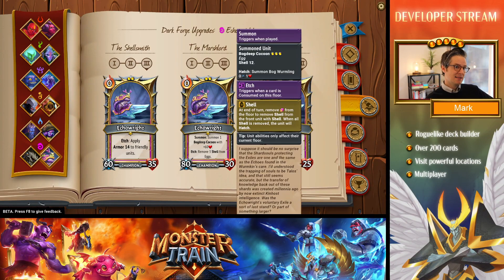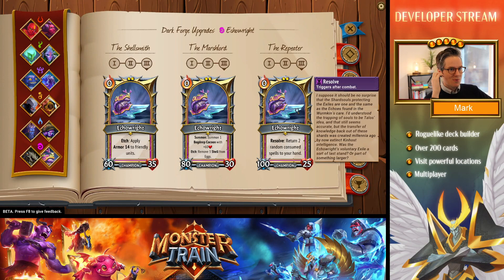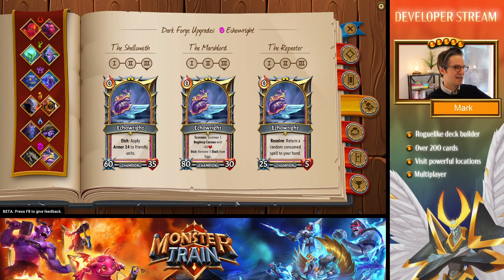We've got the Shellsmith path, which is all about Etch and Armor. Etch is a new trigger that triggers when a card is consumed on this floor. We've got the Marsh Lord path — upon summon, he summons one Bog-Deep Cocoon with 60 extra health which, when it hatches, summons a Bog-Wormling. He's also got an Etch trigger: remove three Shell from eggs. Shell has to be removed before the egg can hatch. And then we've got the Repeater path — resolve, return two random consume spells to your hand at level three.